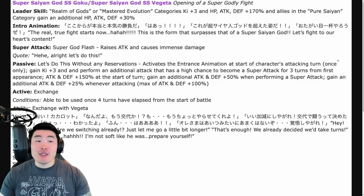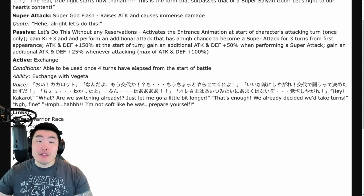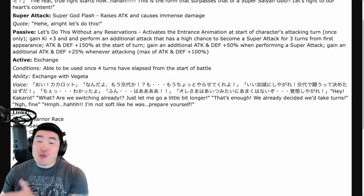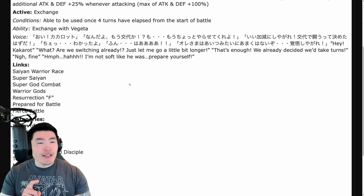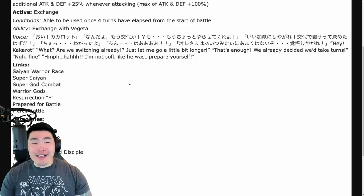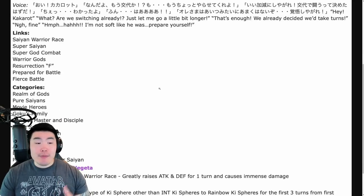The active skill is the exchange into Super Saiyan Blue Vegeta, able to be used once four turns have elapsed from the start of battle. Very simple, nothing gimmicky — just four turns and you can exchange into Super Saiyan Blue Vegeta. The links are Saiyan Warrior Race, Super Saiyan, Super God Combat, Warrior Gods, Resurrection F, Prepare for Battle, and Fierce Battle — pretty standard links for Resurrection F units. Categories are Realm of Gods, Pure Saiyans, Movie Heroes, Goku's Family, Bond of Master and Disciple, Turtle School, Mastered Evolution, Bond of Friendship, Accelerated Battle, Battle of Fate, and Power Beyond Super Saiyan.